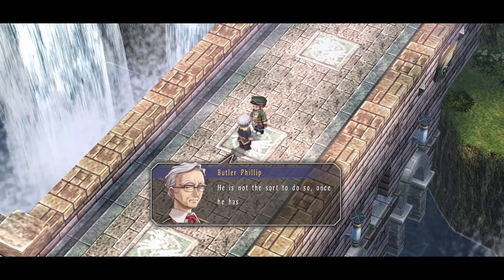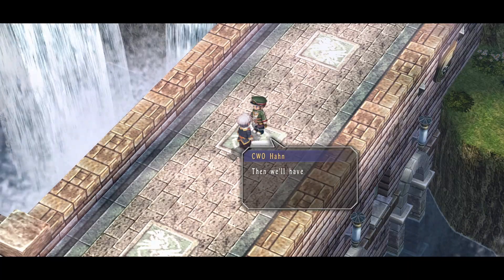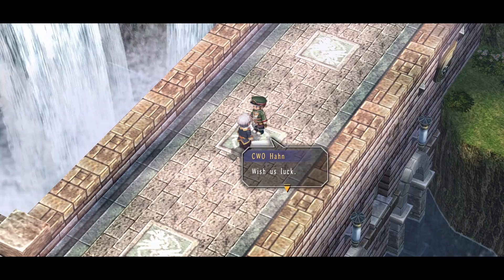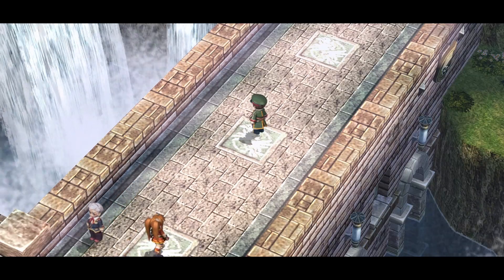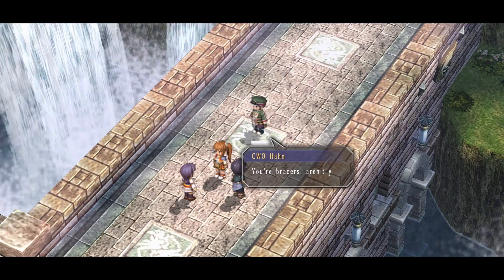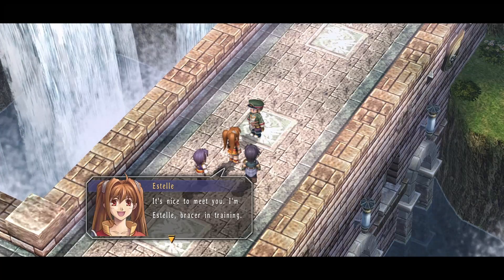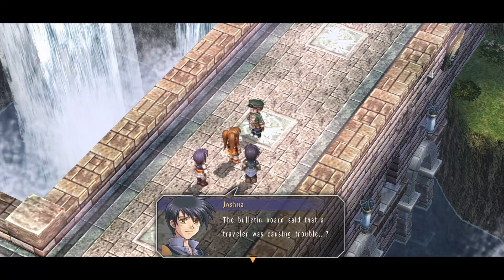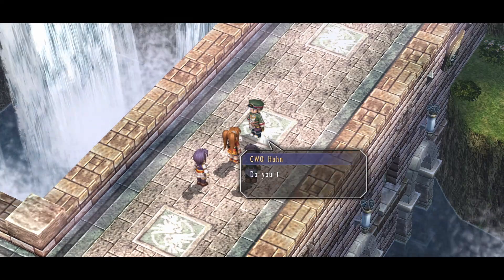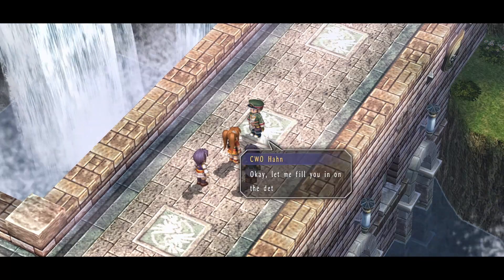Has his grace changed his mind? He's not the sort to do so — in light of that, he'll be staying here. We meet Chief Warrant Officer Han — Estelle and Joshua introduce themselves as bracers in training. Bolton Board said a traveller was causing trouble. Han explains they have an unsavoury character that's proving difficult to deal with, and asks if we might be able to help. We agree, and he fills us in on the details.